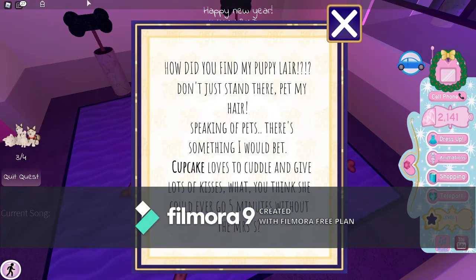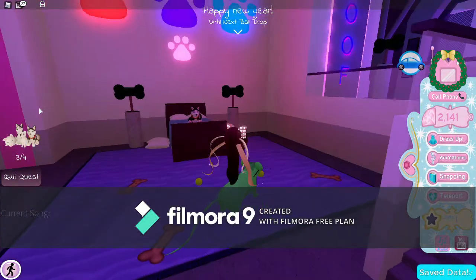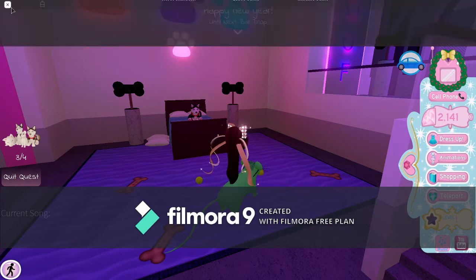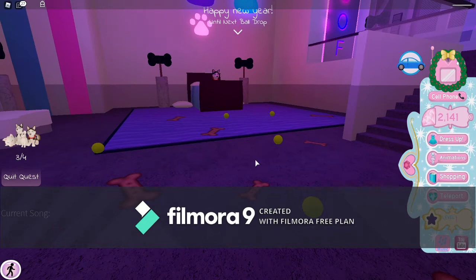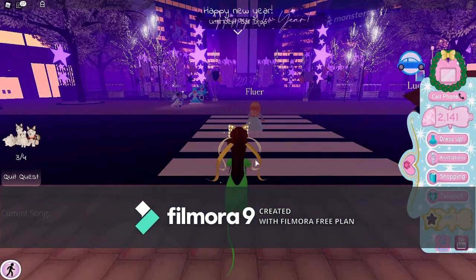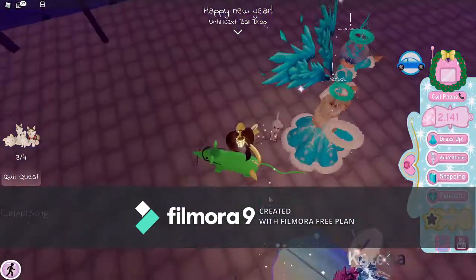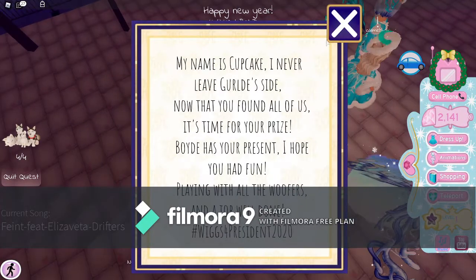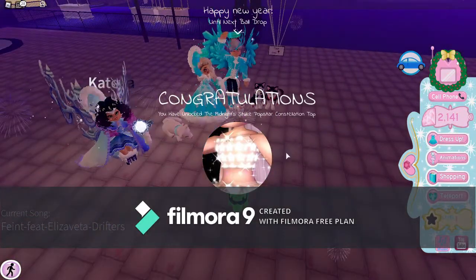And this is the last clue. My suggestion for you is to just reset, and then it will find you at the park. You're just going to go straight across, right back to them, and right behind them is the final puppy. So now that this is done, you're going to go talk to them and they will give you a prize.